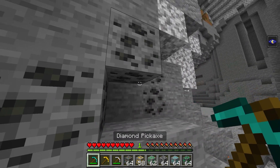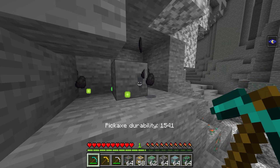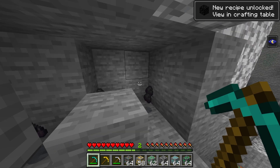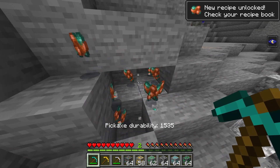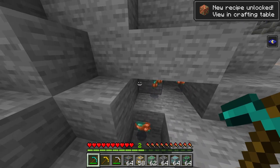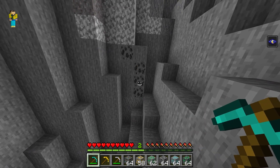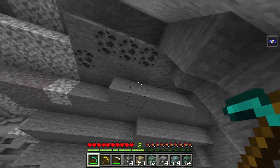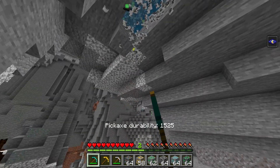Now to activate the vein miner, all you need to do is simply break the ore — and there you go. As you can see, you also get a little pop-up that tells you your vein mine durability of your pickaxe. We have durability 1535, and if we continue vein mining it will go down. Every time you mine an ore and it breaks other blocks, it will also be counted towards your durability.